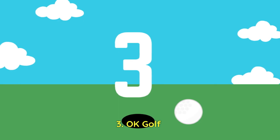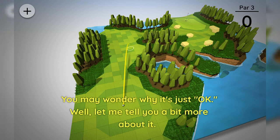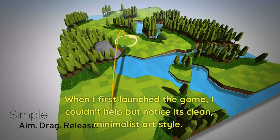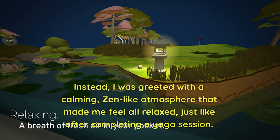Number 3: OK Golf. There I was, browsing through some golf games to kill time, and guess what I came across? A neat little gem called OK Golf. You may wonder why it's just OK. When I first launched the game, I couldn't help but notice its clean, minimalist art style. Gone are the lush, detailed golf courses I usually see in other games. Instead, I was greeted with a calming, zen-like atmosphere that made me feel all relaxed — just like after completing a yoga session.